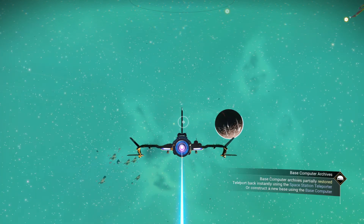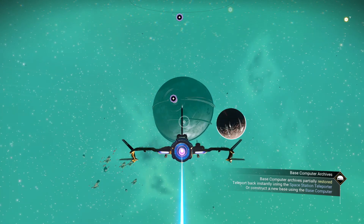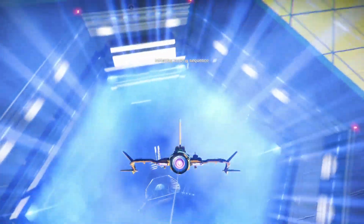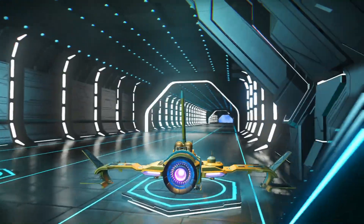One of the very first things I like to do once I arrive in a system is summon the space anomaly, because we'll be hopping onto that too right after we hit up the space station. There's no real way to say this other than just to spit it out — this part of the playthrough is going to be a real grind. I'm going to be doing this for about four to five hours straight.